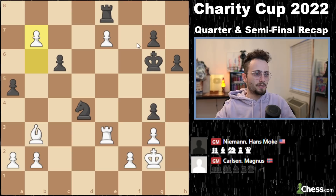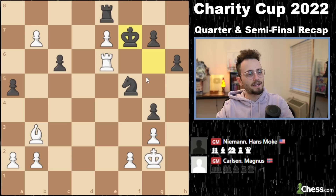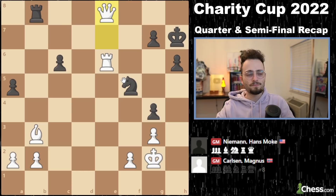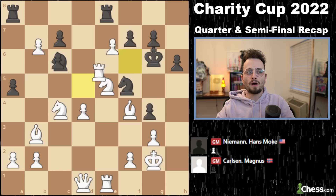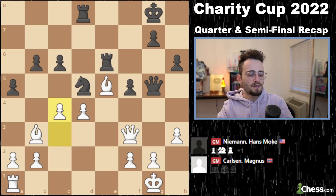If you play king f7, you're walking into a discovered attack. If you play king h7, I can probably even queen. So 37 moves, and like a hot knife through butter. It was tense in the middle for like one move, and then Hans made one inaccuracy and the tidal wave came. Sacrificing the rook, removing the defense, and the bishop pair just beautiful. You give Magnus the bishop pair — it's just not fair.